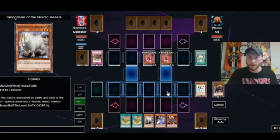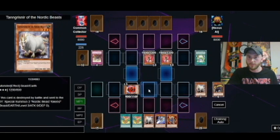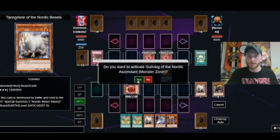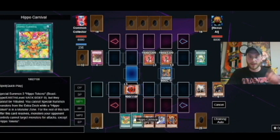So we're going to special summon out our two goats from the deck. I like to put them in defense if I can. Then we are going to special summon out our Gullvig. Once Gullvig hits the field, we use its effect, and yes — now we do want to chain.